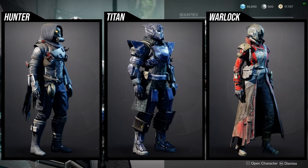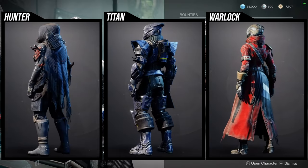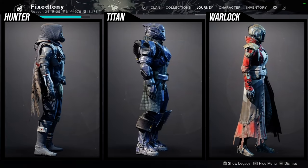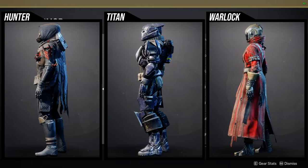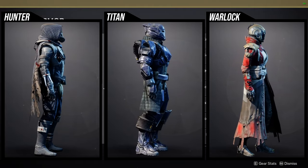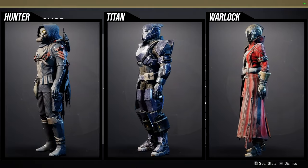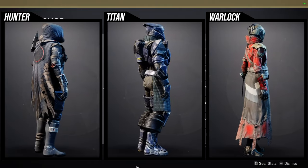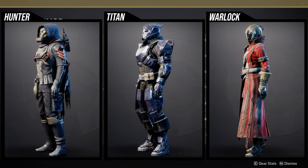I definitely think all of the armor should be picked up, specifically because it's really old armor — D1 armor at that. If you only want to pick one piece, for hunters I think the helmet, chest piece, and cloak are the three best pieces. The boots are definitely the worst, and the arms are usable, but the helmet and chest piece are legitimately the best. The cloak is really cool — I just feel it's a bit different from the D1 set, which is why I'm kind of annoyed with it.